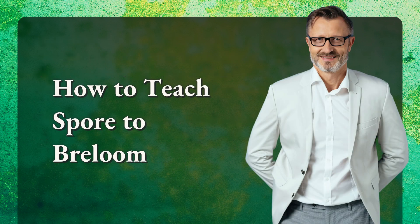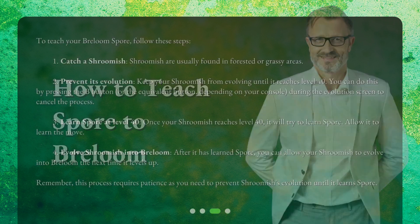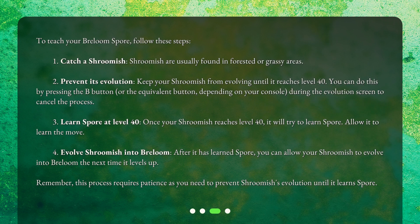To teach your Breloom Spore, follow these steps. Step 1: Catch a Shroomish. Shroomish are usually found in forested or grassy areas. Step 2: Prevent its evolution. Keep your Shroomish from evolving until it reaches level 40. You can do this by pressing the B button, or the equivalent button depending on your console, during the evolution screen to cancel the process.